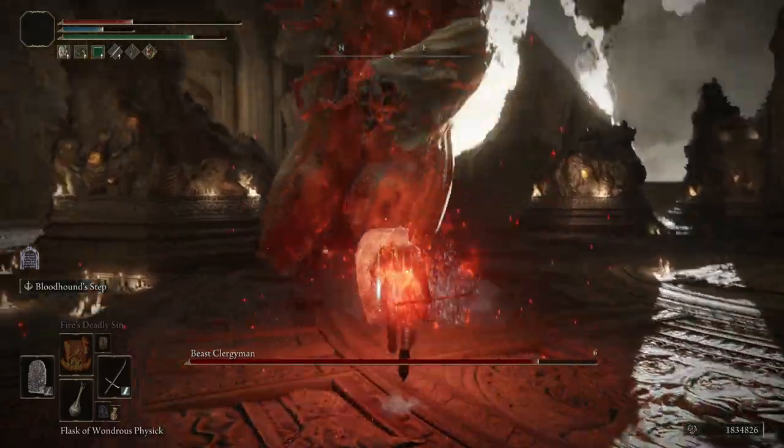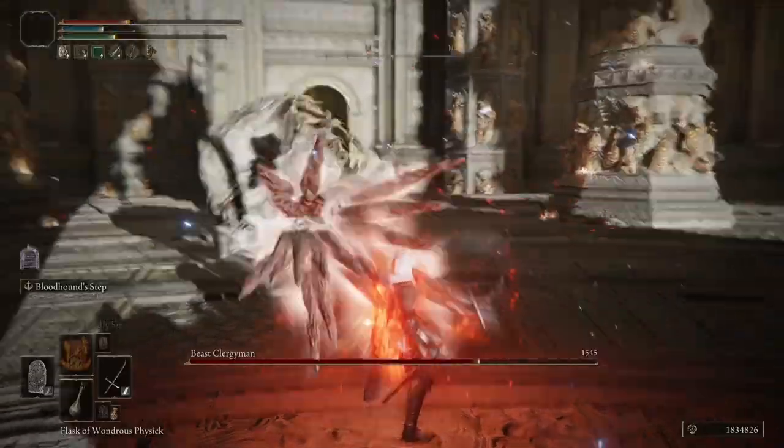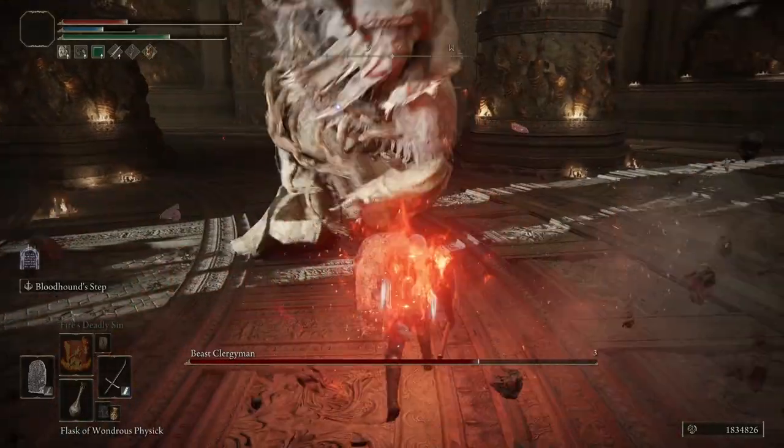The main important things are how we're running the Cross Naginata, how we have the shield set up, and this stamina talisman. It allows things to just wail on us and we lose no stamina no matter what.